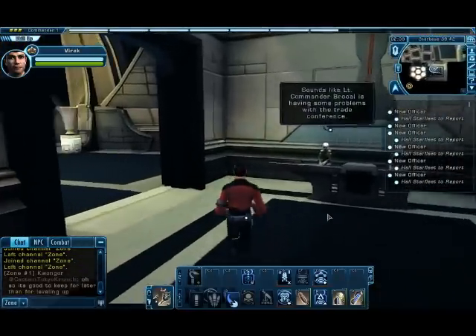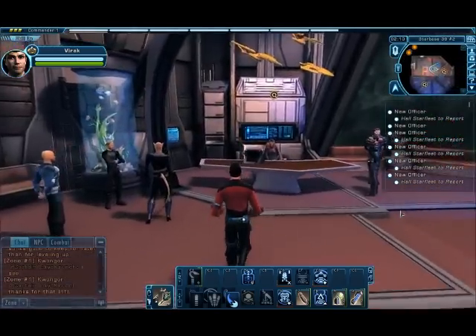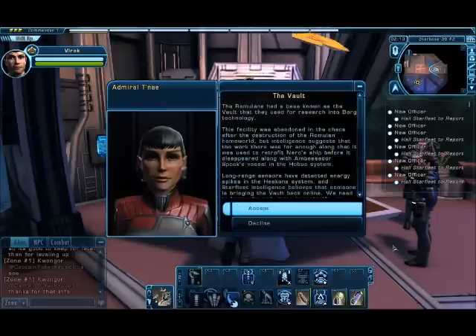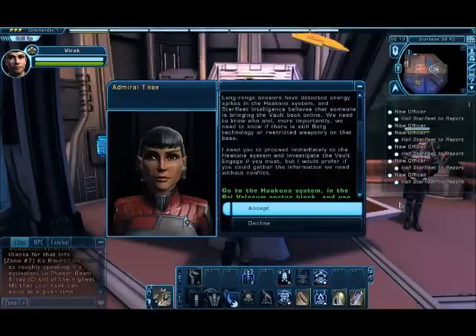We need to go talk to the Admiral - do that by heading into the turbolift. There it is: The Vault. The Romulans had a base known as the Vault that they used for research into Borg technology. This facility was abandoned in the chaos after the destruction of the Romulan homeworld, but intelligence suggests the work there was far enough along that it was used to retrofit Nero's ship before it disappeared along with Ambassador Spock's vessel in the Hobus system. Long-range sensors have detected energy spikes in the Halcona system, and Starfleet Intelligence believes someone is bringing the Vault back online. We need to know who, and more importantly we need to know if there is still Borg technology or restricted weaponry on that base.